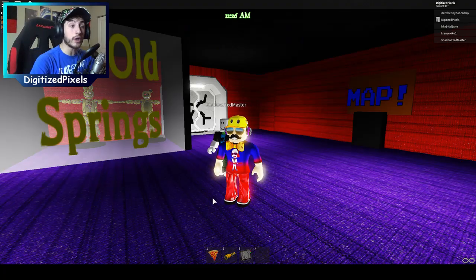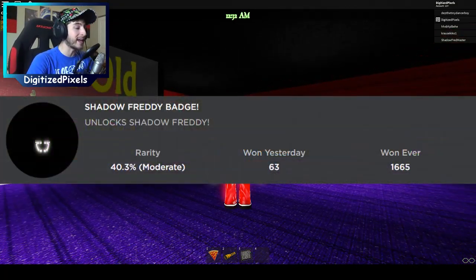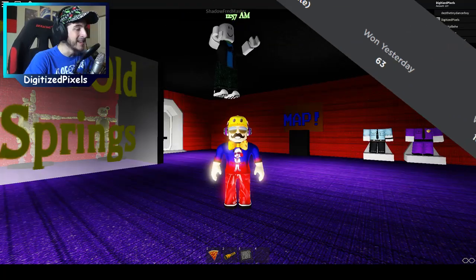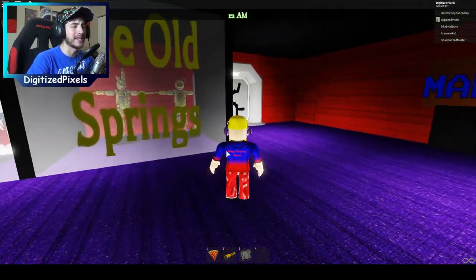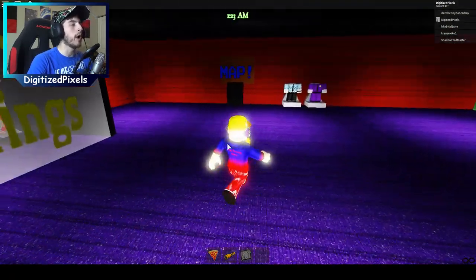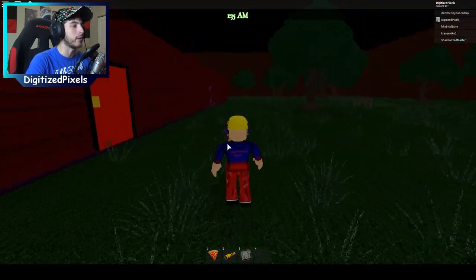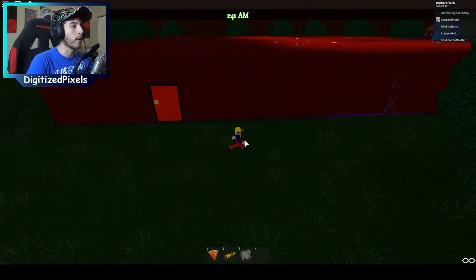Shadow Freddy is the badge we're going for first and it says 'unlocks Shadow Freddy' — enough said. It's so simple and easy, a caveman could do it. What you want to do is head right over here into the map and once you do, you're gonna teleport in front of the pizzeria.